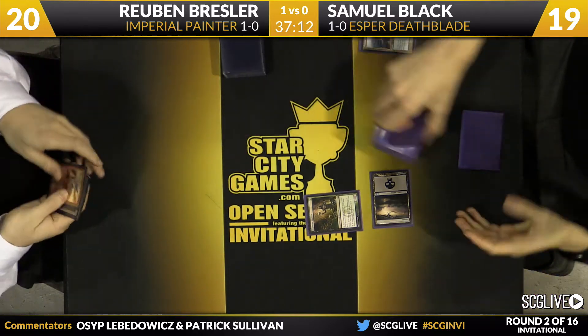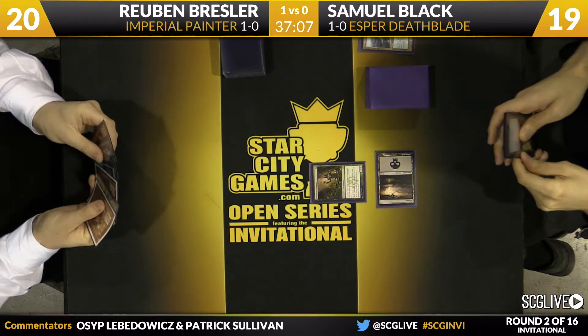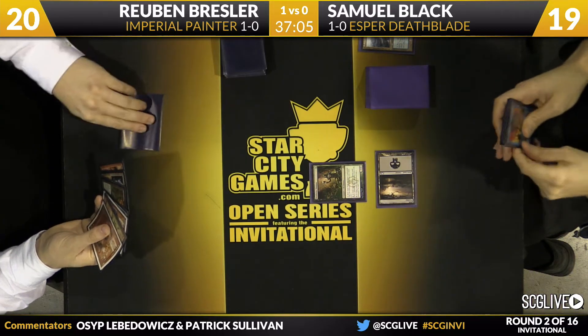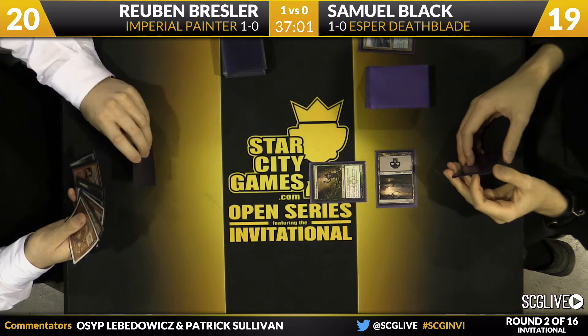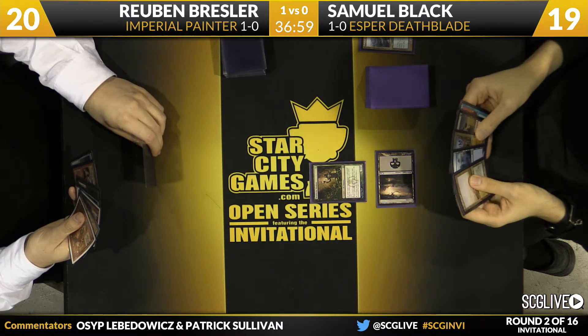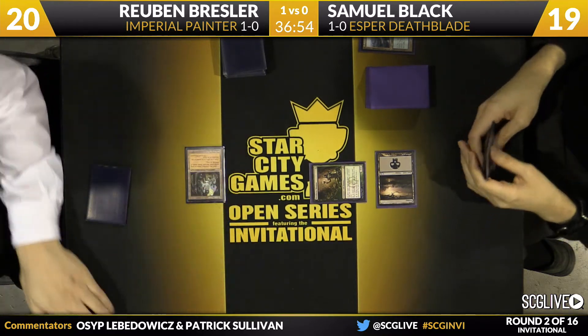Some people want to play Mystic Gate, some people want to play around Choke — there are just so many cards to play around. Turn one Deathrite Shaman — good start for Sam, exactly what he wants. Ruben has a pretty explosive opening of the combo plus multiple Red Blasts.